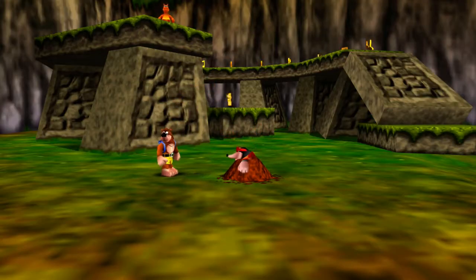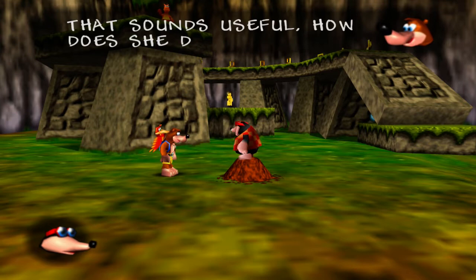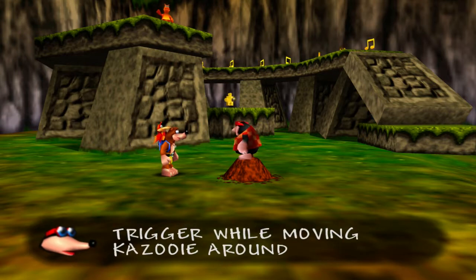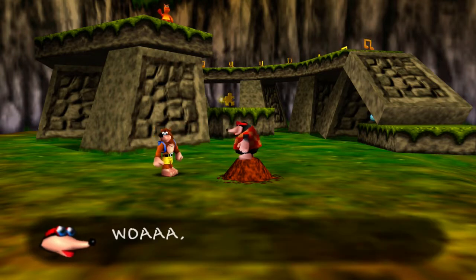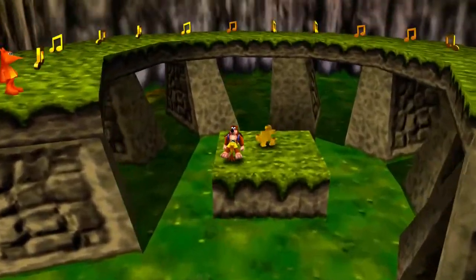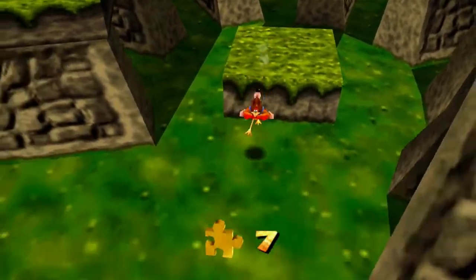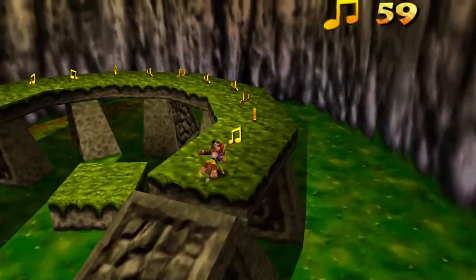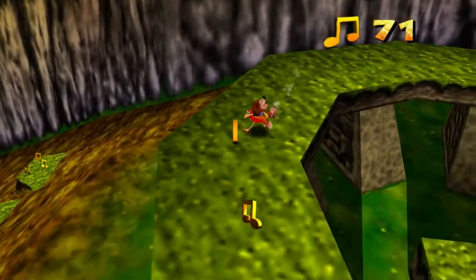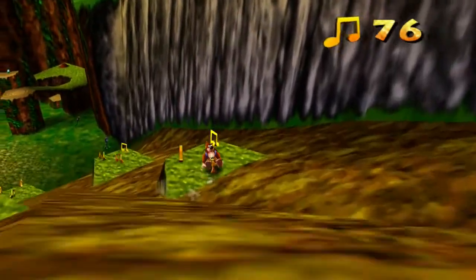Bottles teaches: "The Talon Trot will let Kazooie tackle steep slopes with ease. Hold the right trigger, then press the left trigger. Continue to hold while moving with the left stick." "There's nothing more I can teach you on this world." I hold right trigger then press left — oh! Look at that running speed! Oh my goodness, this looks so broken! And we can go up slopes with this — holy crap, this is a broken mechanic! And there's another Jinjo — we also have some more notes.